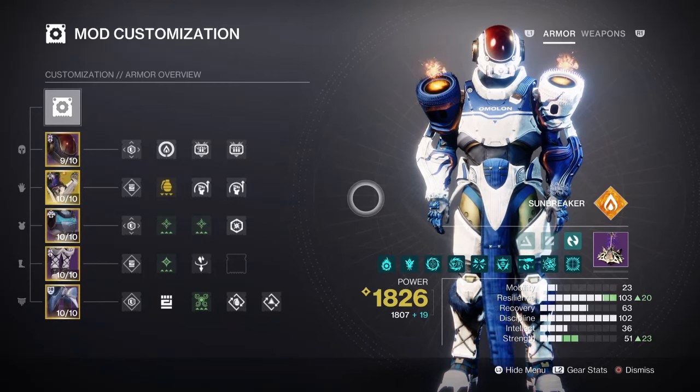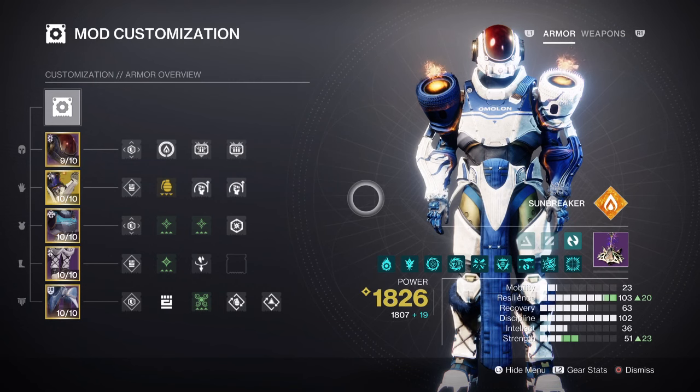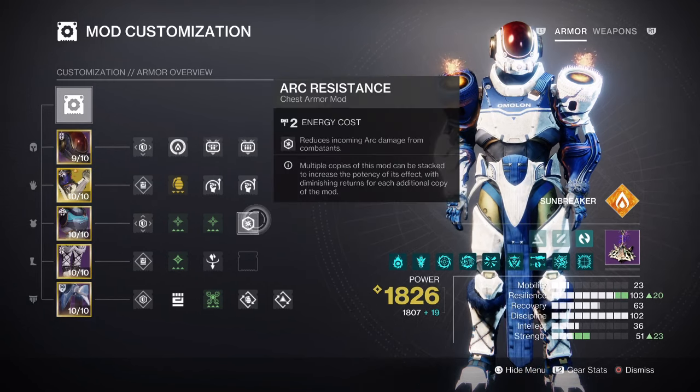For mods and stats, both Resilience and Discipline will be focused on as key objectives. We do also have Strength to focus on as well, but this stat alone won't need a huge boost unlike the others. Our Resilience stat is at tier 10 for a 30% damage reduction against enemy groups. I have added the Arc Resistance mod for a 15% Arc resistance when facing Arc-based enemies. This is generally all you need for this section, and your selection of barricades is simply down to you.